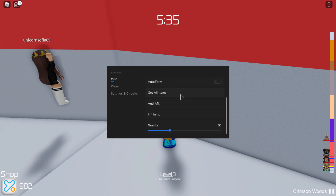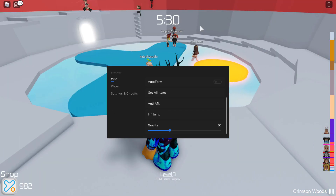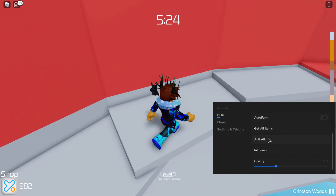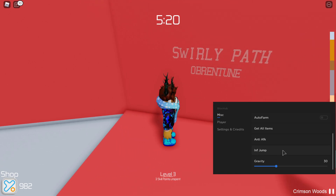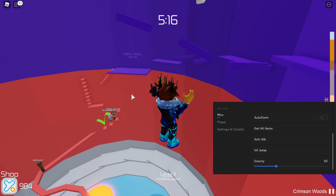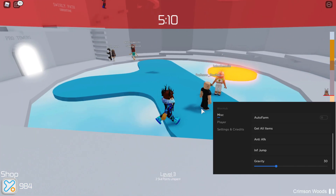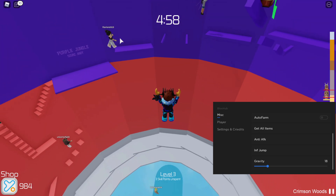Get all items gives you every single item in the game. Anti-FK — let's turn that on. This means you won't get kicked for being idle, which is especially needed if you're using the auto farm. Infinite jump: press that and you can spam the space bar to jump an infinite number of times.